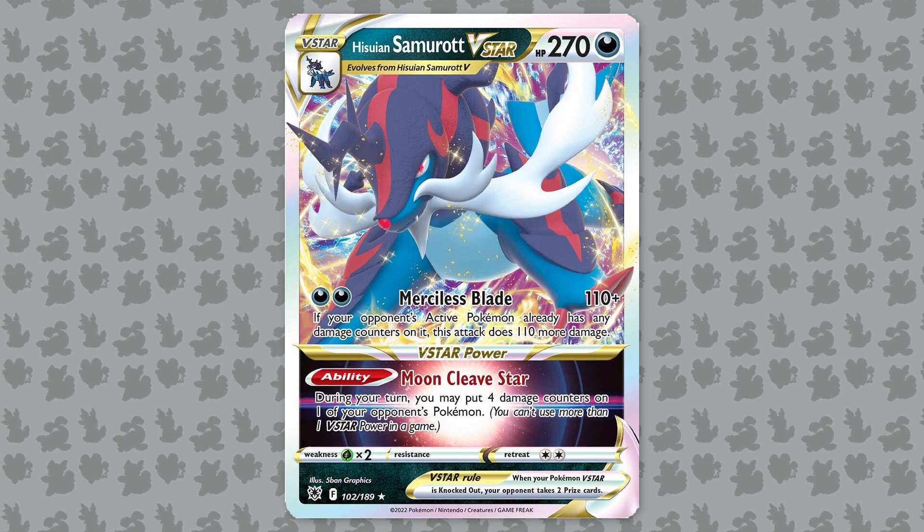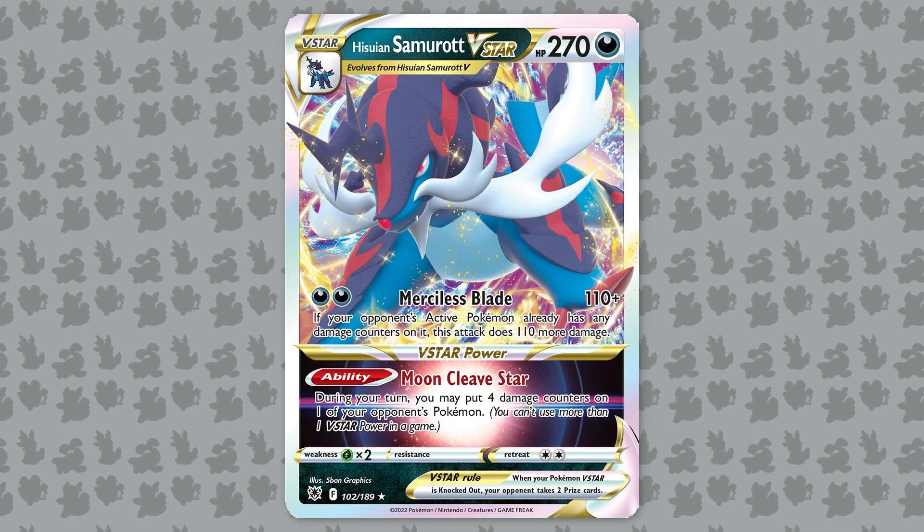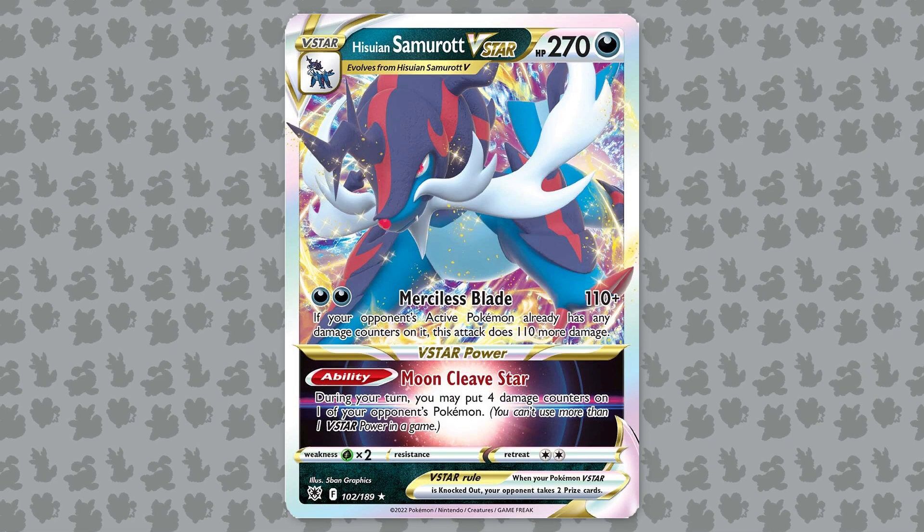I think this Moon Cleave Star plus Yoga Loop combo will be quite strong, and I also think Hisuian Samurott V-Star is quite an efficient attacker on its own, especially since it hits Mew V-Max for weakness.